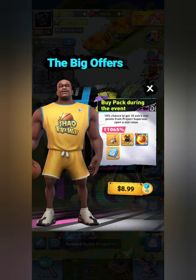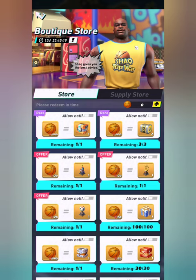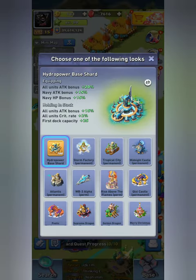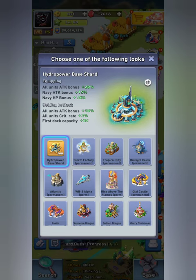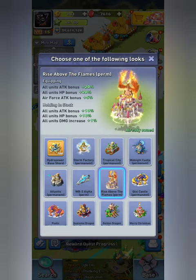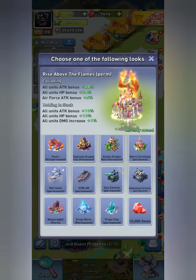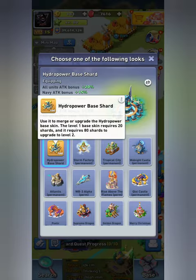The next thing is the Boutique Store, where you can spend your basketballs. You'll see there is a base skin chest with various base skins. Some of them are skill bases — Storm Factory, Atlantis, and Rise Above are the three that have skills. Definitely pick those up if you don't have the skills yet; otherwise it's always good to get extra base skins.